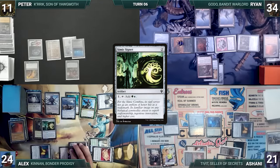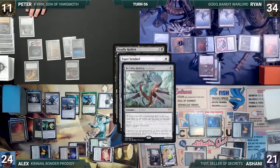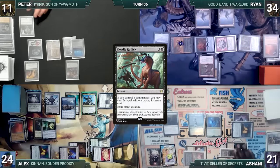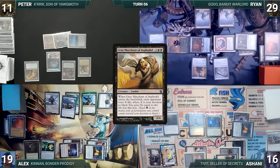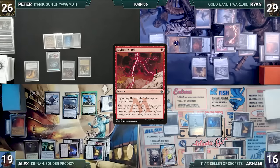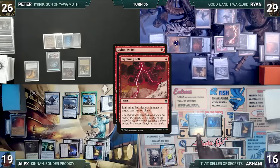At the end of Alyx's turn, Peter hard casts Deadly Rollick targeting Spellskite. Esper and Wandering Archaic trigger. Alyx creates a copy targeting Goblin Matron — Matron is exiled, then Ashani draws through Esper, then Spellskite is exiled. The turn moves to Peter. During his upkeep, Peter wins his Mana Crypt role. He draws and casts Gray Merchant of Asphodel — it enters, each opponent loses 5, and Peter gains 15. He ends his turn. At the end of Peter's turn, Ryan casts Lightning Bolt targeting Frilled Mystic, paying the Esper tax. Wandering Archaic triggers, Alyx copies it targeting Esper Sentinel, killing it.